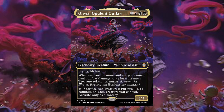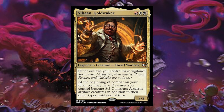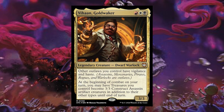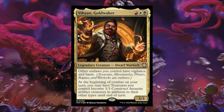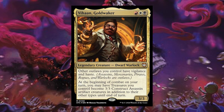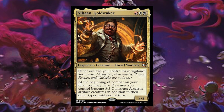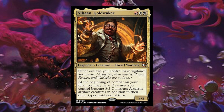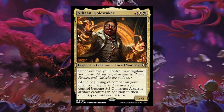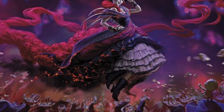We got nine new cards including Olivia, but first let's look at the other co-commander. He's not worth playing over Olivia, but Vihan Goldwaker is a red, white, black legendary creature — dwarf warlock. Other allies you control have vigilance and haste. At the beginning of combat on your turn, you may have treasures you control become 3/3 construct assassin artifact creature tokens until end of turn. He's not a bad card, but this deck wasn't set up to make the mass amount of treasures you need for him. The other cards care more about Olivia's style.